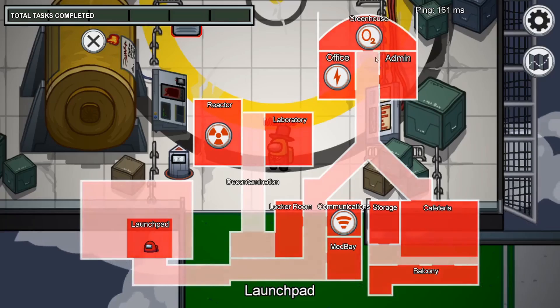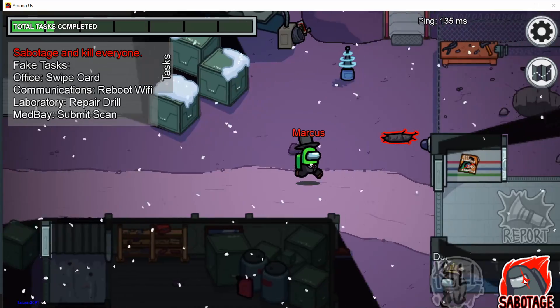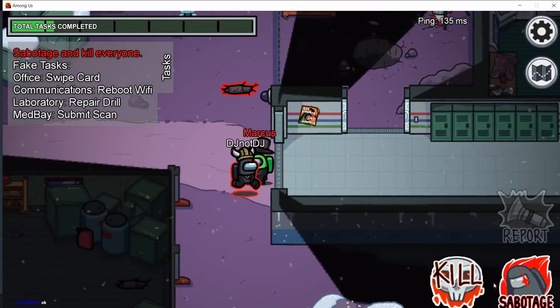Comms is on all three maps. When pressed, the crewmates will lose their task list, task progress bar, access to cameras, vitals, and logs until it's fixed in the comms room.